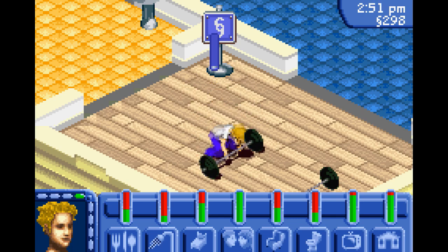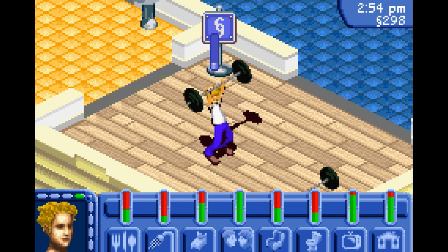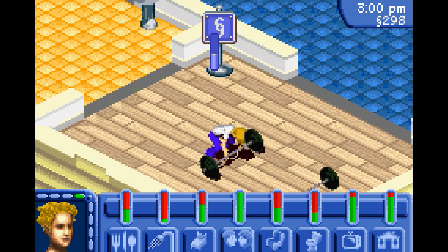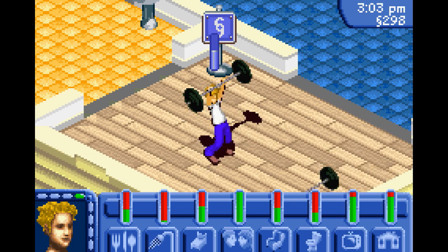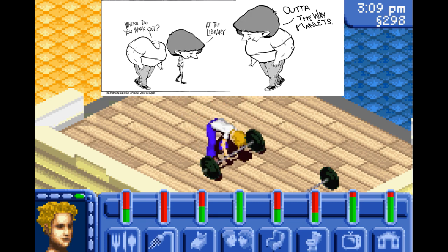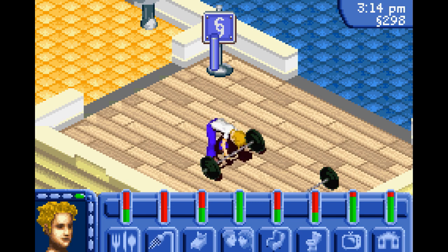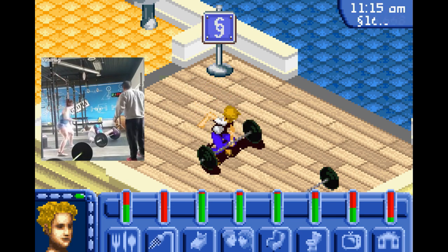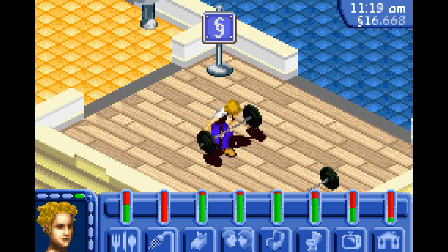Body, a skill corresponding to how much you can lift, is trained by going to the gym and reading Starting Strength repeatedly until you know every single secret of the low bar squat. Reading Starting Strength becomes the easiest way to increase your body skill once your sim develops a brain tumor and, rather than doing presses, starts doing CrossFit maneuvers instead, turning your workout into nothing more than dangerous cardio.